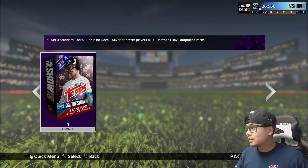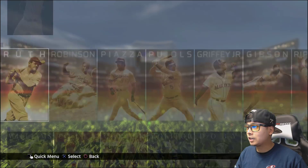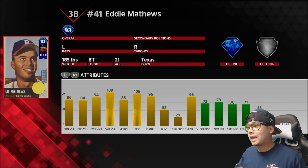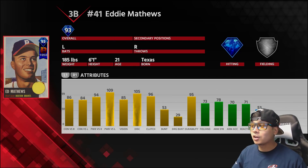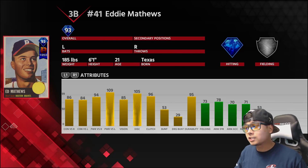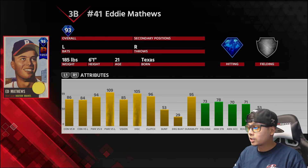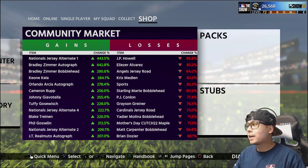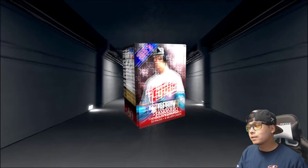There are five Mother's Day packs to get the Eddie Matthews — a very very good card. If you guys haven't seen that Eddie Matthews yet, it's the 93 overall from the Mother's Day collector. I already have Edwin Encarnacion at third base, but if we pull these today, I might just finish it up and try this card out instead. It's an amazing power lefty-on-lefty card — 109 versus lefty — very very good. Everything is so expensive right now, but I don't mind.